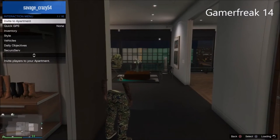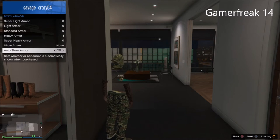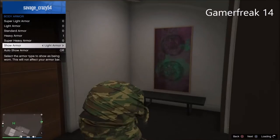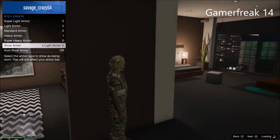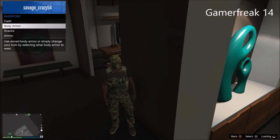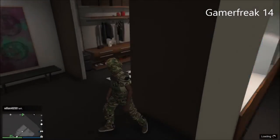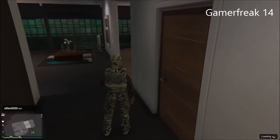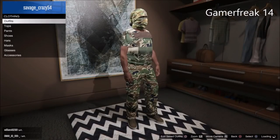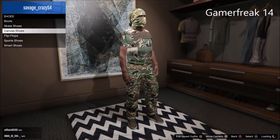If you don't have body armor, go buy it from the Ammu-Nation store. Pick the outfit that matches — not one that doesn't match the outfit — and put it on. You should be done. One last thing: if you want the parachute, just put on the parachute. It'll make it look more decent, like a military parachute or something — it'll look much cooler, but I don't have it in this video so I'm not gonna put it on.